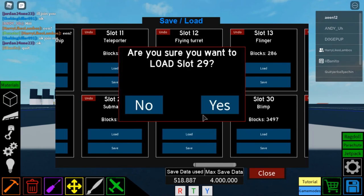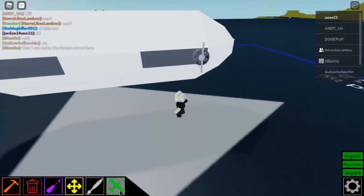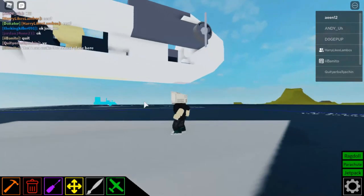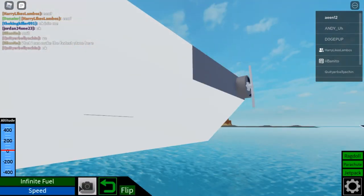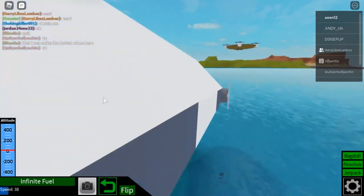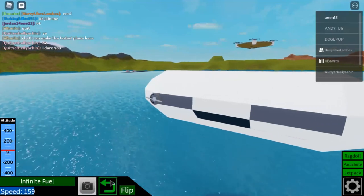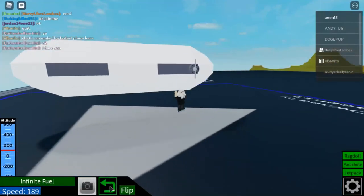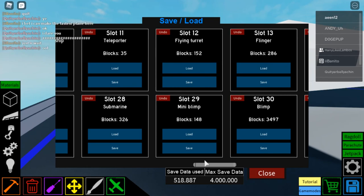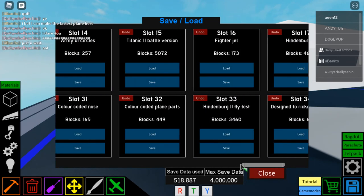Mini blimp - this is a little cafe floating in the air, so that's all it is. I think it was a building challenge for a flying cafe. I remember a flying cafe building challenge that I did with my friends - I did not film it though. Blimp - I've already seen that. Color coded building part - I color coded stuff and this shows you how to build it my old way.